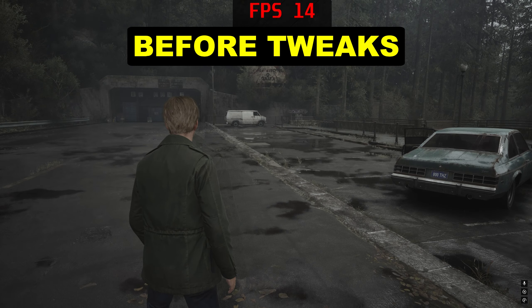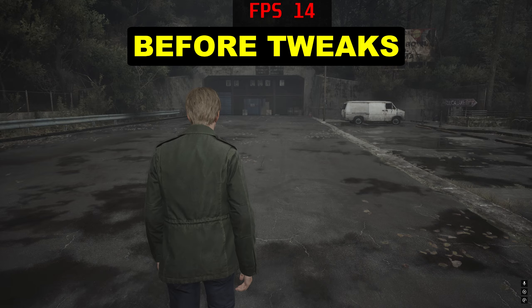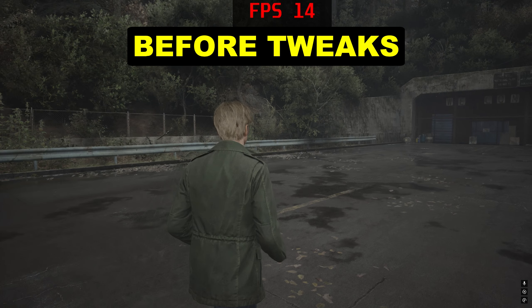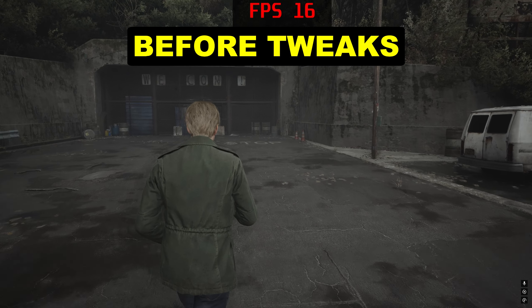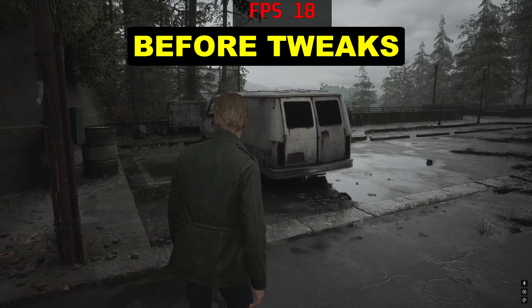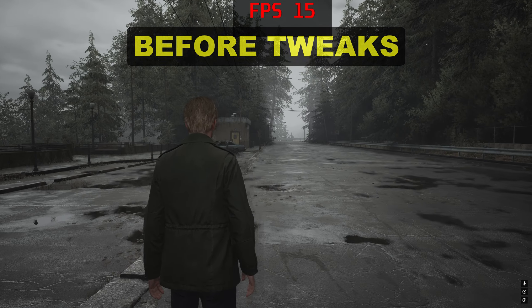Silent Hill 2 Remake just released on PC, and it's powered by Unreal Engine 5, making the game look absolutely stunning with its realistic lighting, detailed textures, and amazing atmosphere. However, all that comes at a cost as minimum requirements are very high — on my PC it was running at 10 to 20 FPS, which made it difficult to enjoy.